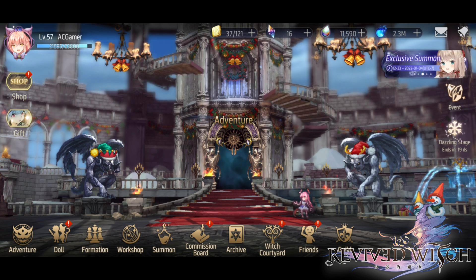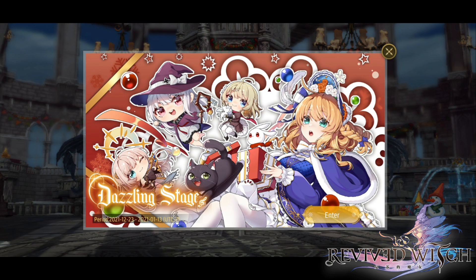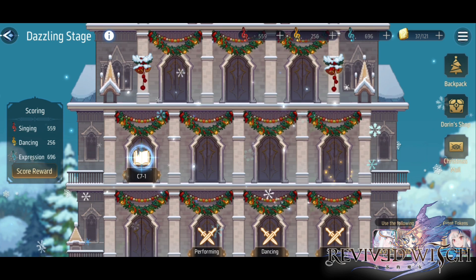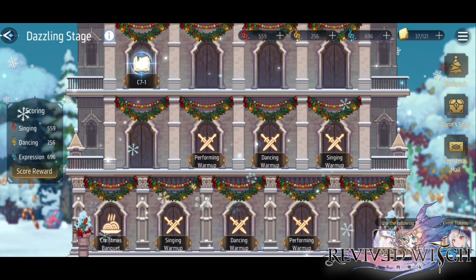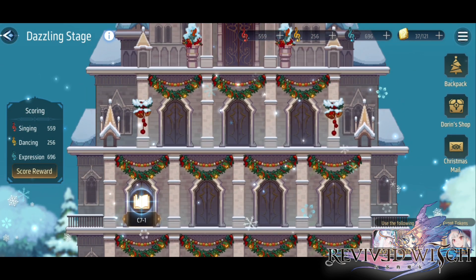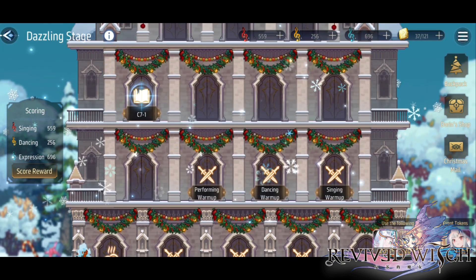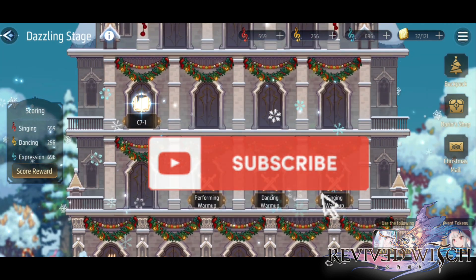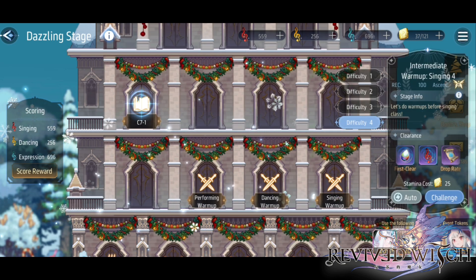The new event is out. If you go over to the Dazzling Stage, you press enter and you'll have this stage. It does cost quite a bit of stamina, as with every event. I'm currently only on the second floor, though I've seen people get all the way to the last floor already. You can't go up a floor until you complete the mission shown — you need to reach a certain amount of exchange material before progressing to the next floor.